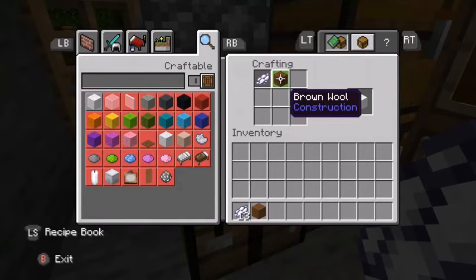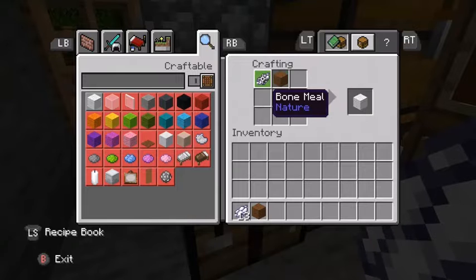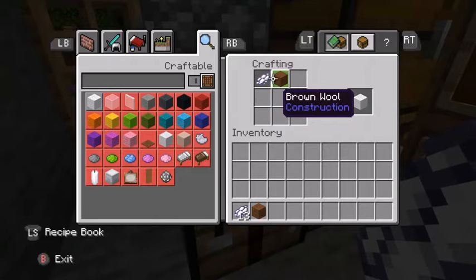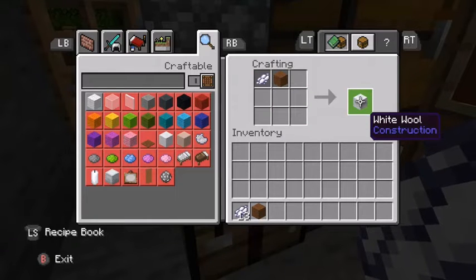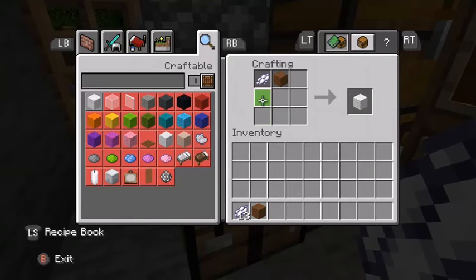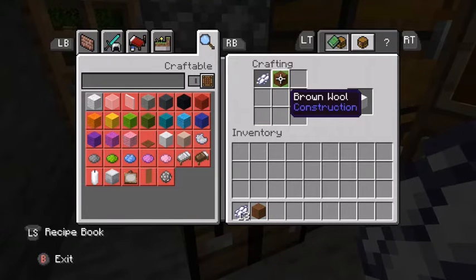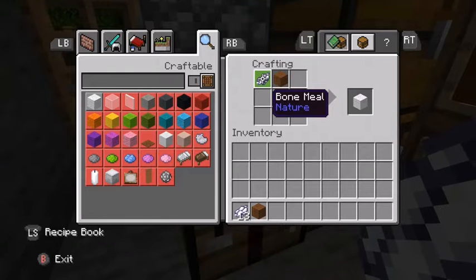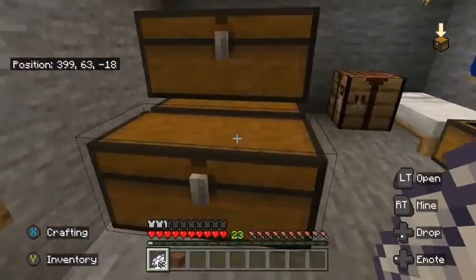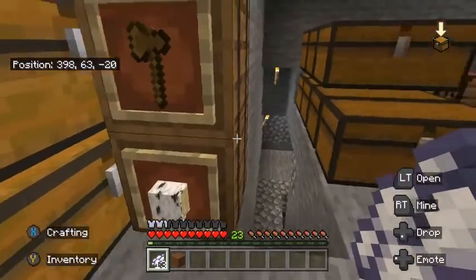So if you ever get into a position where you think bone meal is broken, it's not broken on Bedrock Xbox One Edition. Maybe other editions are the same too. If you've got a problem with white dye not being called white dye on your platform, you've got the same issue as Bedrock Xbox One — white dye says bone meal instead.